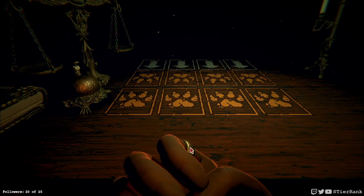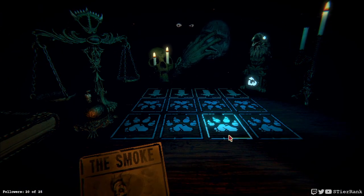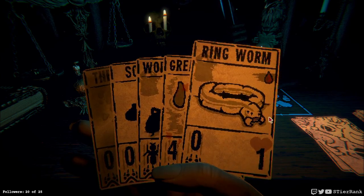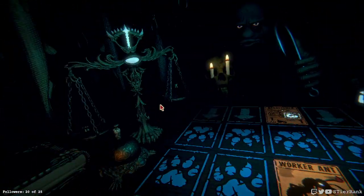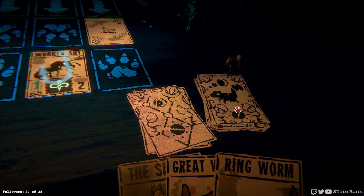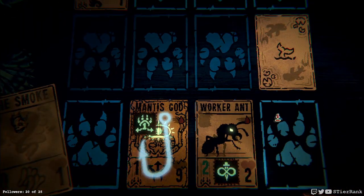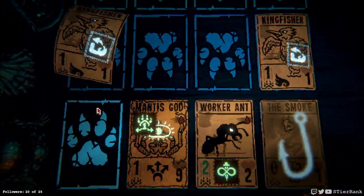Maybe at the next fire event we'll boost it up. Hopefully I'm not going to run into the same card exhaustion I did in the previous run because I just didn't get enough collected. Worker ant looks like our first good card to play in second place — we need to get something else going. I suppose our smoke would be good. I'll put the mantis god first and then the smoke.